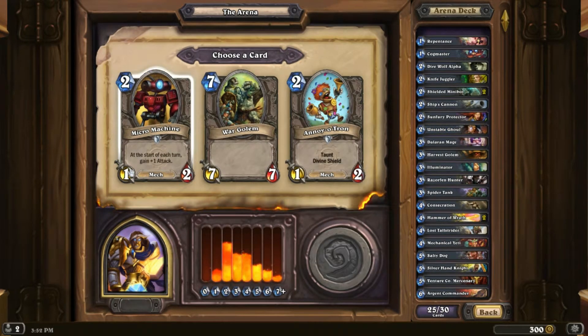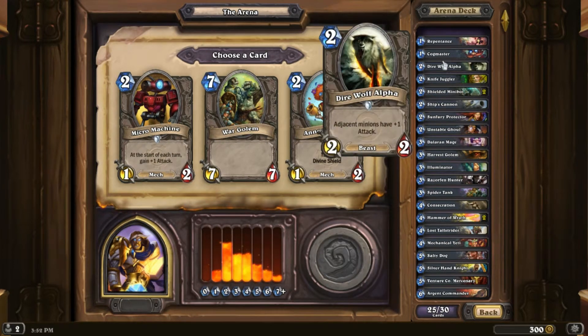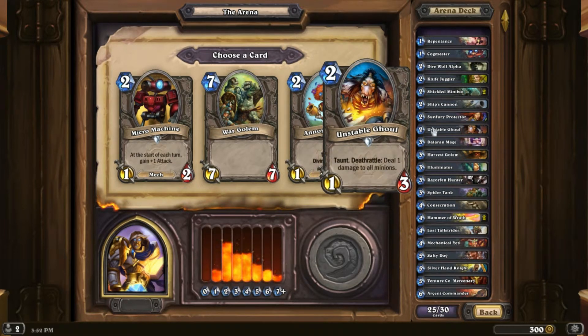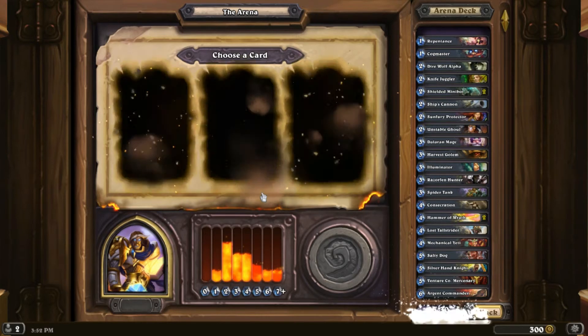Micro Machine is actually really good. Annoy-o-Tron — sometimes I think he's good, sometimes I think he's bad; I haven't made up my mind about this card yet. Let's see — one, two, three, four, five, six, seven early-game cards. I should probably take the War Golem; I should be okay on early game.